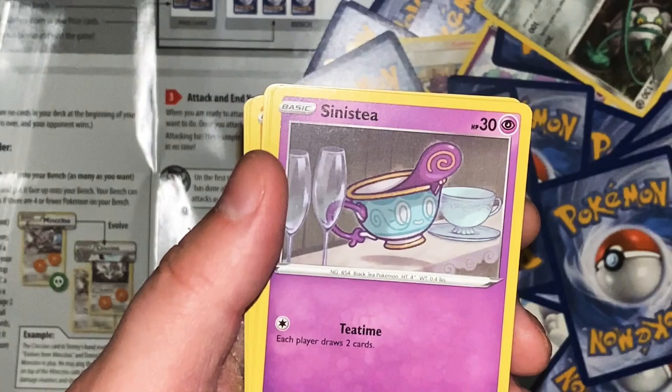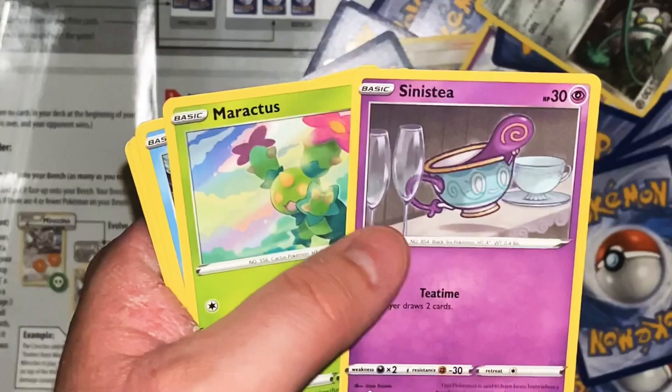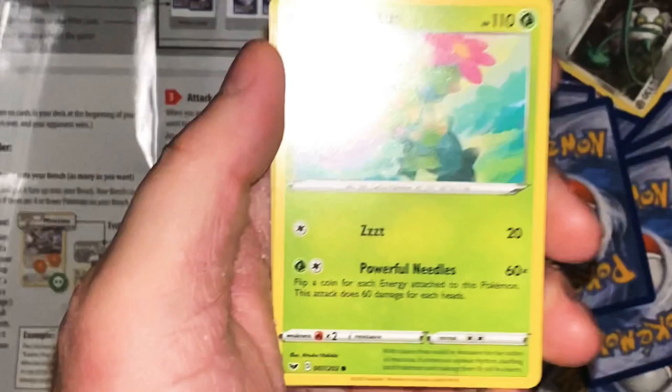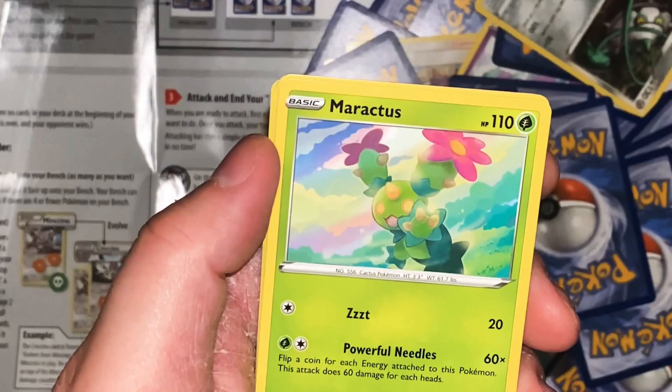Sinistea - Tea Time: each player draws two cards. Wow, what a great move. You have 30 HP and your only move is that? This Pokemon is said to have been born when a lonely spirit possessed a cold leftover cup of tea. Seriously? That would never happen. Why would a spirit want to possess a cold leftover cup of tea? So dumb.